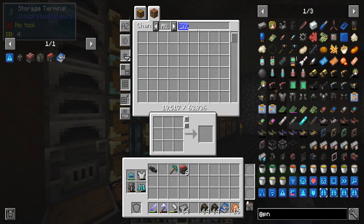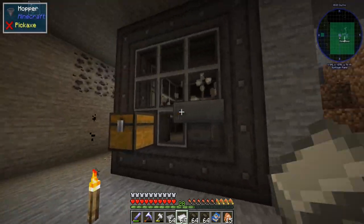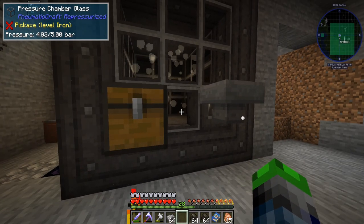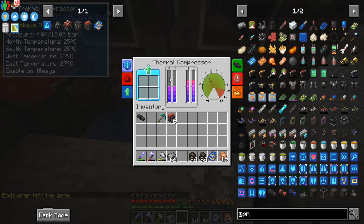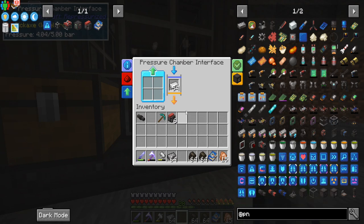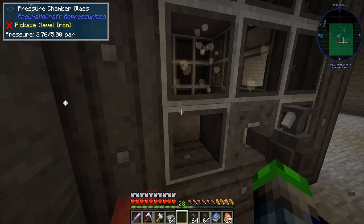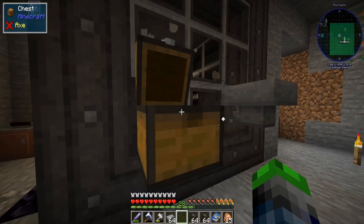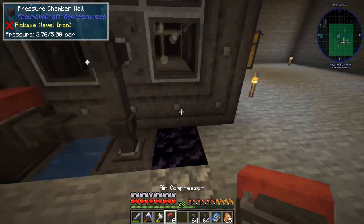We have the safety system now to regulate pressure so it's not going to blow up on us — amazing! Let's throw another stack of iron in and see if it works properly this time. The compressed iron ingots are done — check that out! When the pressure is built it just runs. It just takes a while to build up that pressure, but once it is, it's ready to go. That's really good.